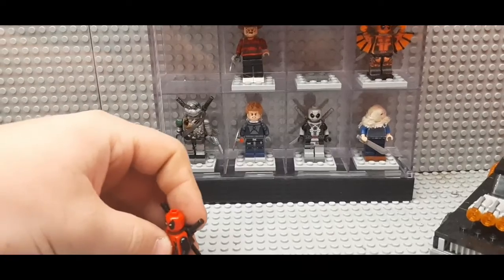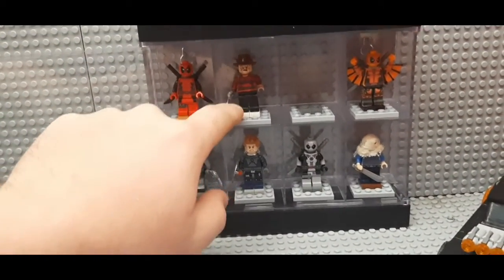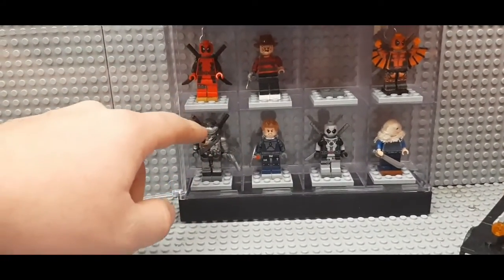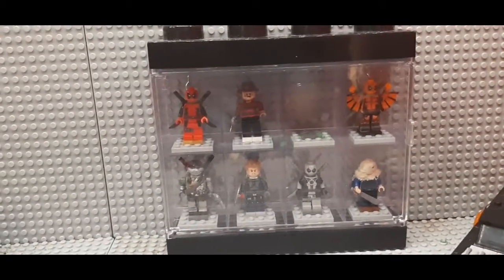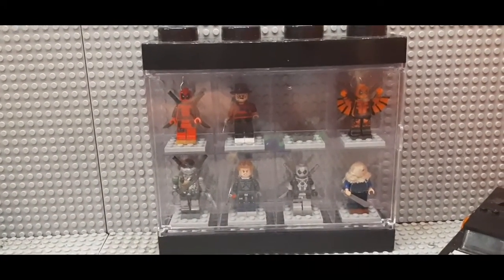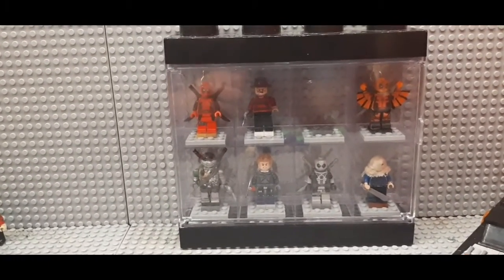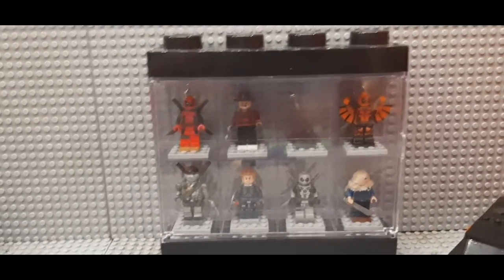That is why this minifigure gets a 10 out of 10 and is going into my personal best-of-the-best display case. Already in there: the custom Freddy Krueger I designed, Stingray with arms up, Part 2's Jason, the X-Men Weapon X Deadpool, Gravity Man redesign, and Metal Head. That's about it for this video — if you liked it, hit the like button, subscribe, and share, but I'm not going to force you like other YouTubers do. Hope you guys had a good day, stay healthy, and I'll see you all later.